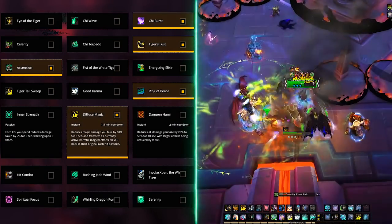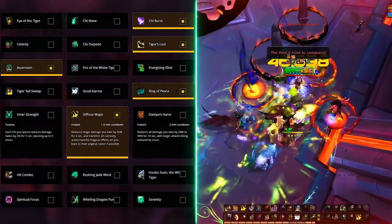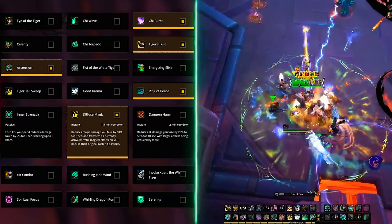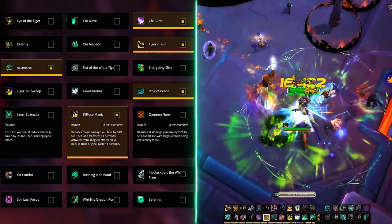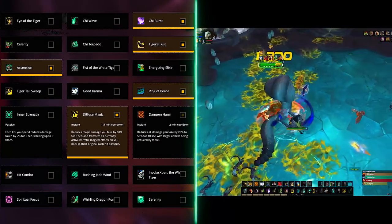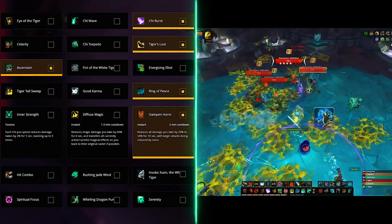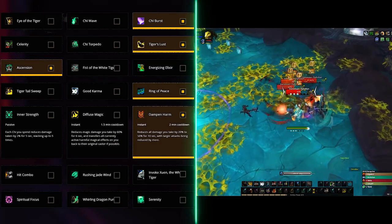On the defensives row, Diffuse Magic will be a solid pick for raids, as Ny'alotha has a lot of magic damage. Diffuse Magic will help mitigate that by 60% for 6 seconds, while also transferring any harmful magical effects back to the caster. For dungeons, there is a lot more physical damage to worry about, especially during skittish. So Dampen Harm will be the one for you here — it can reduce the damage you take from 20% up to 40% depending on how hard the hits are.